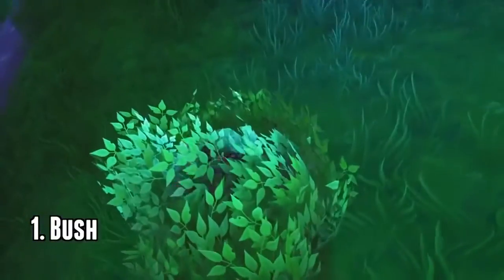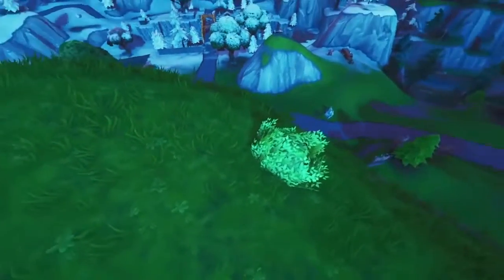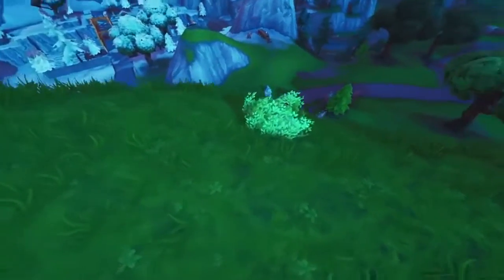Number one, obviously the bush. The bush is a classic — easy to hide in if you get the positioning right and you put your analog down. No one can see you, you're completely hidden. There's bushes everywhere.